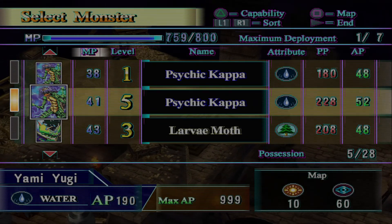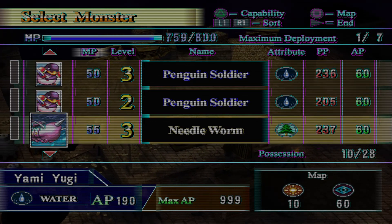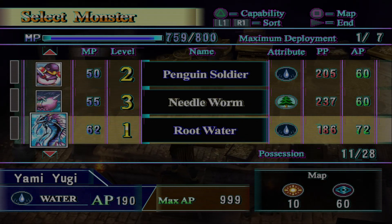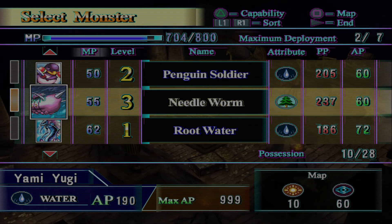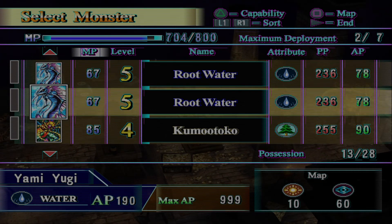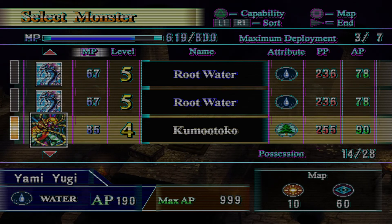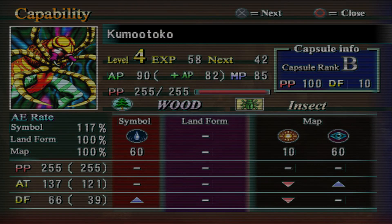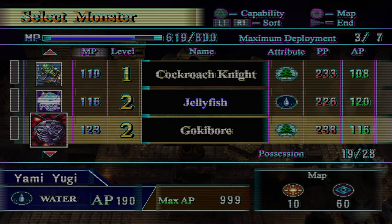Level 5 Psychic Kappa. These two are actually good to go ahead and evolve next, and this is good to evolve next fight. I'm gonna bring a Needle Worm — he hits really hard, and having something to soak damage is great. I believe both of these can evolve, so I'm gonna bring this and evolve it. This map has 60 Dark, which really favors Woods, so just keep that in mind. Woods are good on Dark fields.